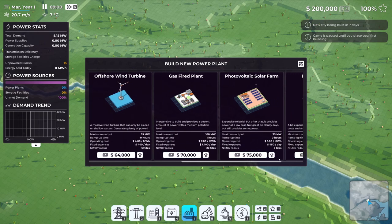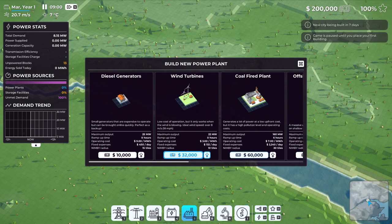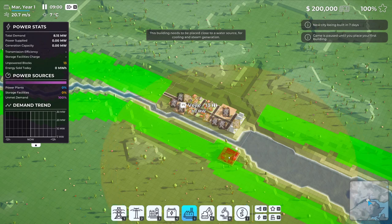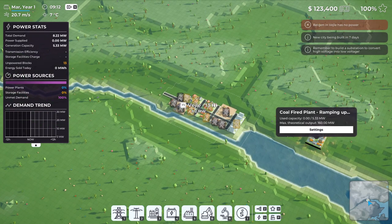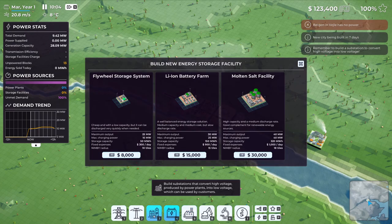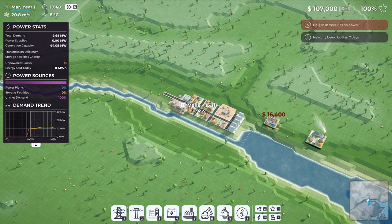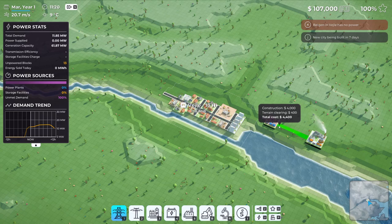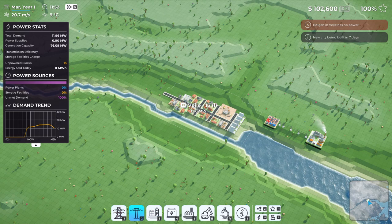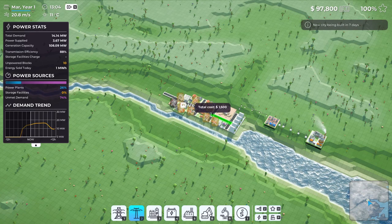We have money this time - got to pay attention to that! We have options for power plants and we're going to start with a coal-fired plant. We cannot place it within the city limits, so we'll place it out here in the green area. We also need to get a basic substation in - that can't be placed within city limits either. Then we'll get high voltage power lines dragged in, and then low voltage power lines to bring power to the people.